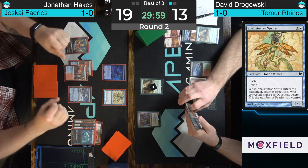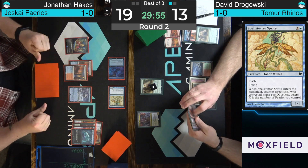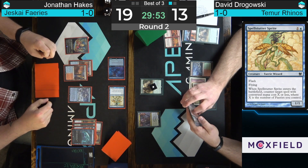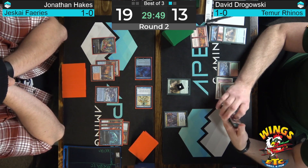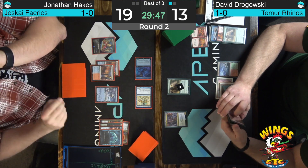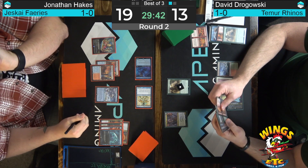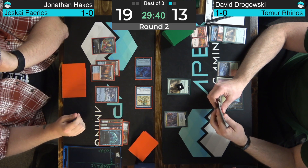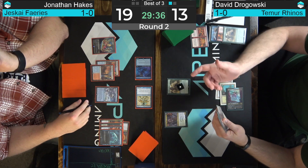Crashing Footfalls countered, Shardless Agent not a big deal. We're going to start swinging in for four points of damage in the air, and we'll see if Hakes can end this game and force a game three, or if Dragowski is able to find some answers. There is plenty of burn in this Faeries deck: four copies of Lightning Bolt, two copies of Wizard's Lightning, and a Lightning Helix singleton. If we can get David down to three or six, some burn spells could easily finish him off.